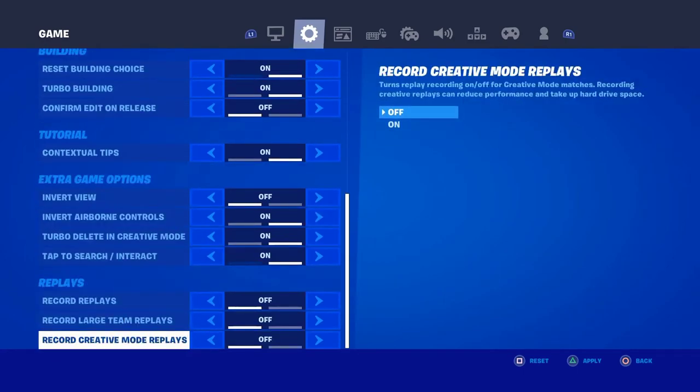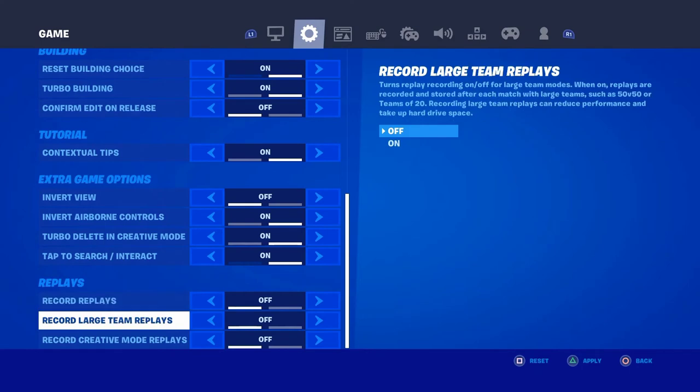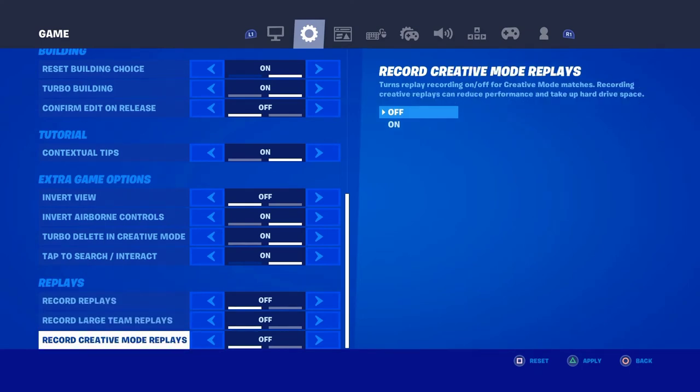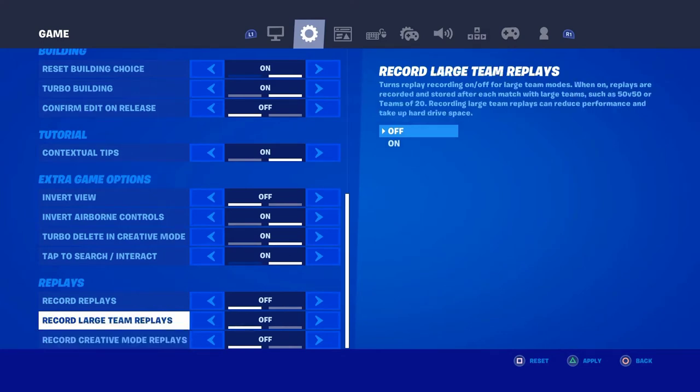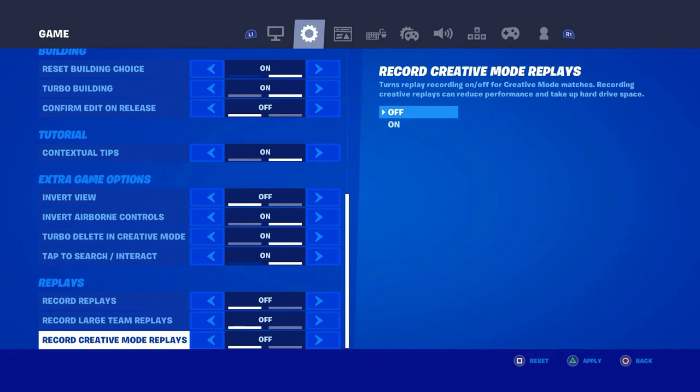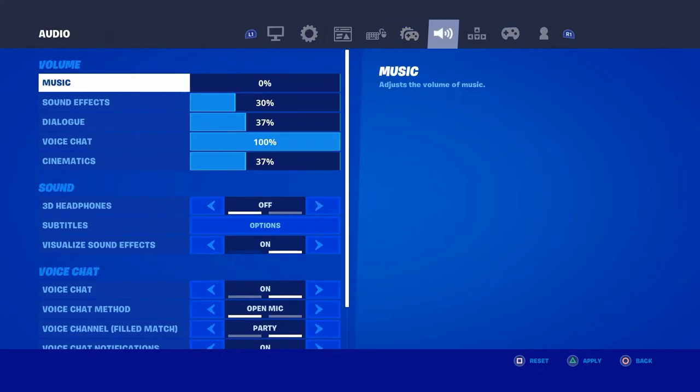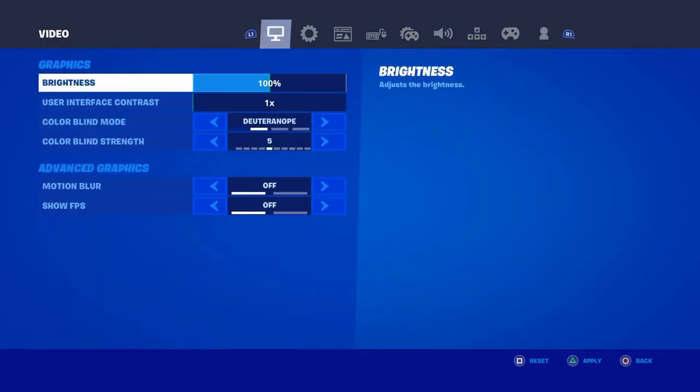Next, scroll all the way to the bottom and make sure you have Replays off, Large Team Replays off, and Creative Mode Replays off. What this does is stop recording your entire match, and having these off is going to reduce resource usage and keep everything clean.